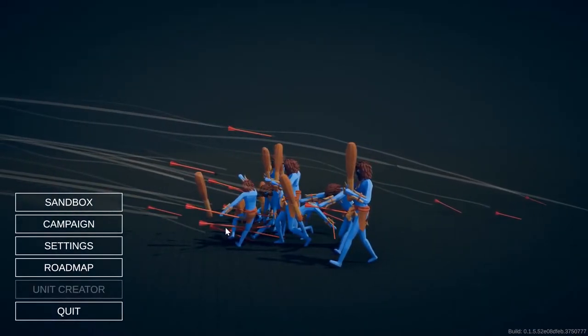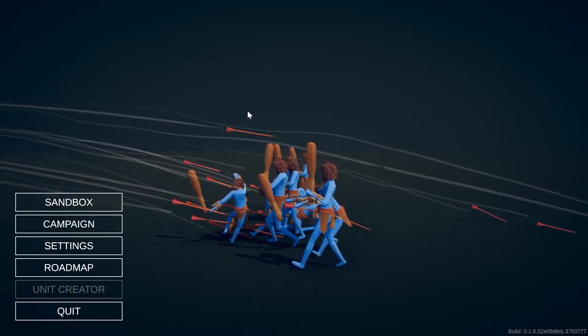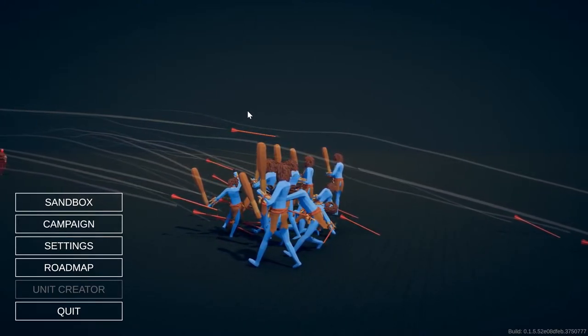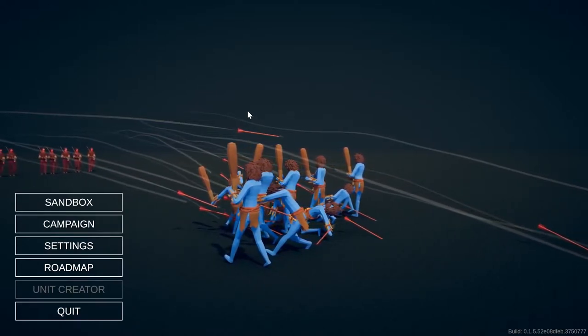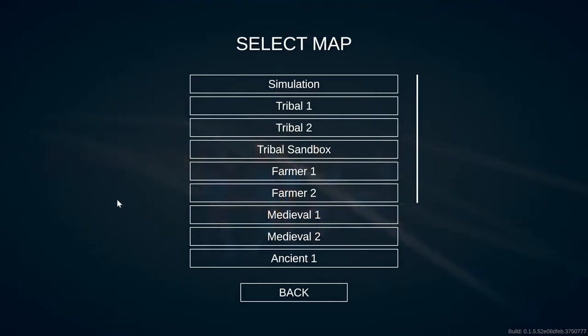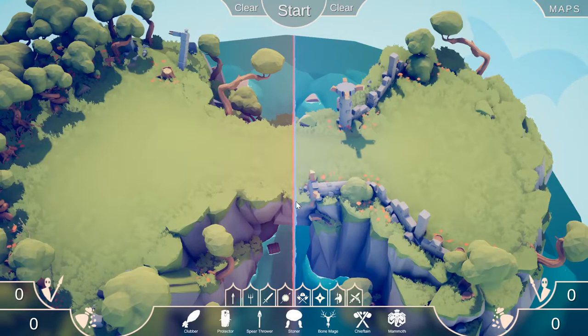We need to go into sandbox mode because there are three new units that have been added, but to get them you have to find their secret weapons hidden throughout levels. I've already checked through the levels and found them but not collected them, so it'll be easier for me to show you exactly where they are. First one is in Medieval 1.